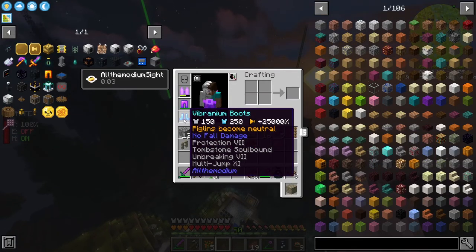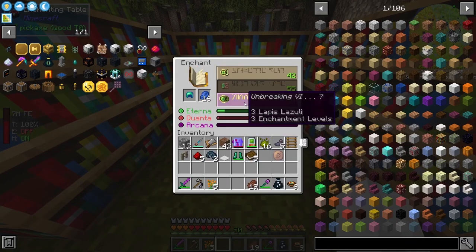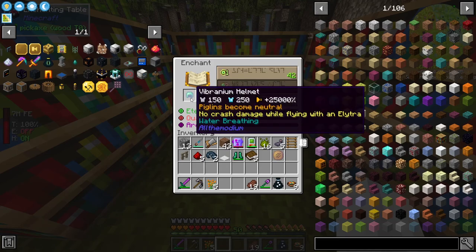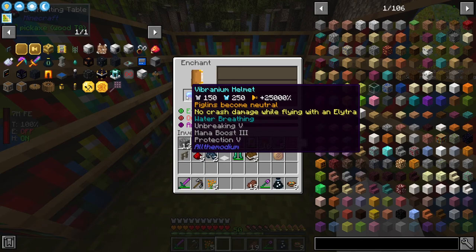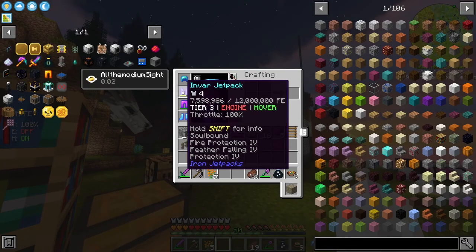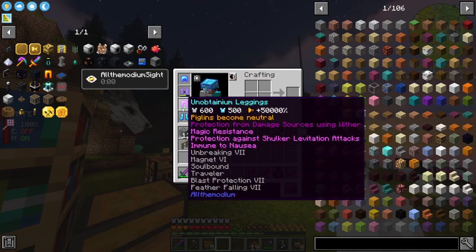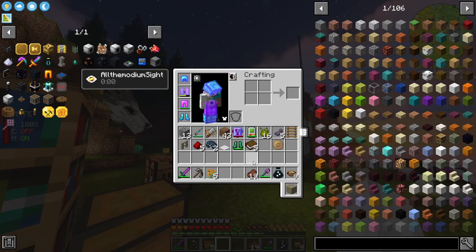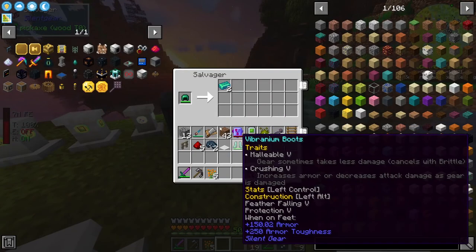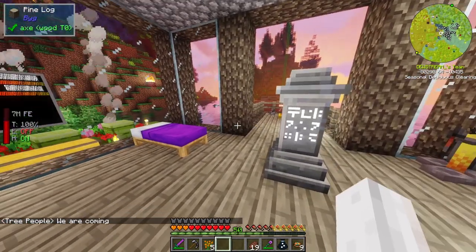The helmet - mana boost, sure, why not. This gives us unbreaking, mana boost, and protection five - that sounds alright. We have the magnets on our legs so that's fine. We can trash the old vibranium boots and we're back in business.